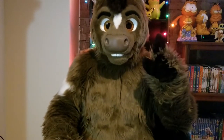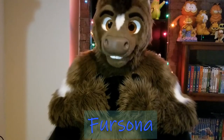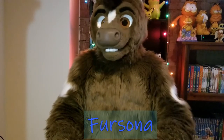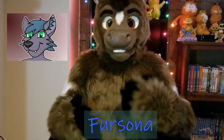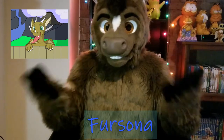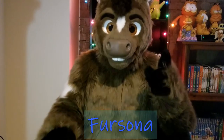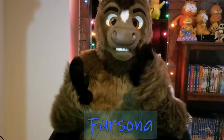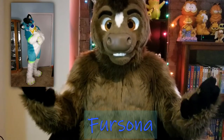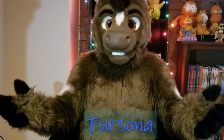So the first step is to create a fursona. A fursona is your character — it's who you are as a furry. The first thing to do is create a species. You can choose a commonly known species such as a wolf, a fox, a horse, a dragon — any sort of species whatsoever. Or you can create a hybrid, which is a combination of animals put together, such as a fulph, which is a fox and wolf hybrid, or a wagon, which is a wolf-dragon. The possibilities are limitless.